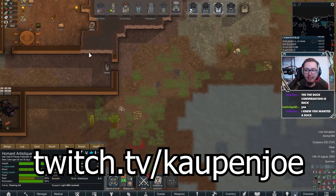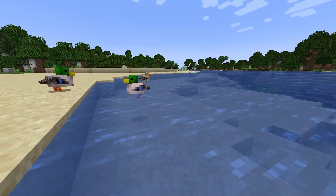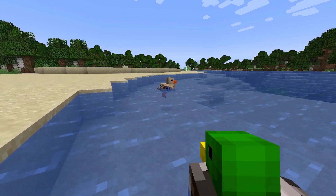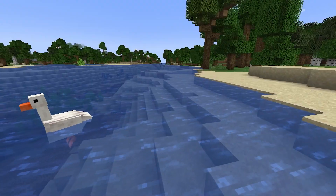I don't know why, I just love ducks. They're so awesome. And if you feel the same way, you are in for a treat. Because this 1.18 mod for both Forge and Fabric adds two amazingly cute entities: the duck and the goose.